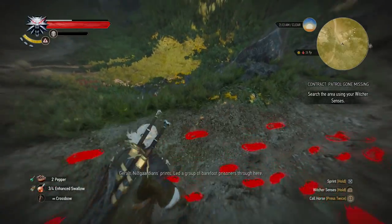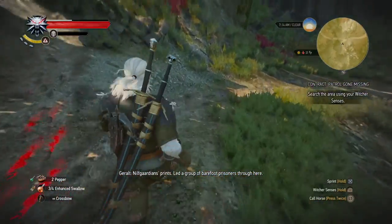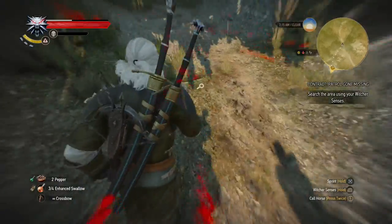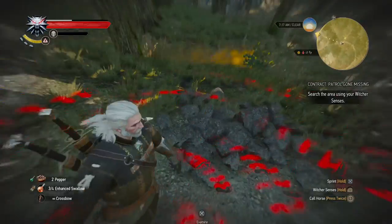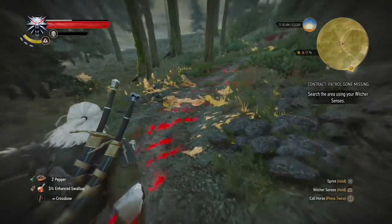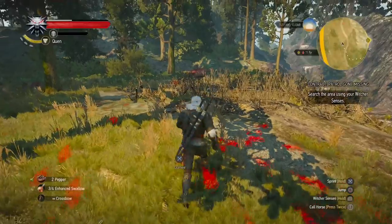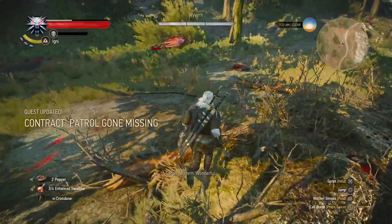So using Witcher senses we have footprints — a group of barefoot prisoners through here. That's confirming what we already knew: the prisoners were led towards the cave. But these footsteps are going in the opposite direction. Let's follow these... and I think there we have the creature already — it seems like a wyvern again.